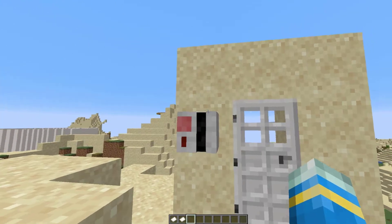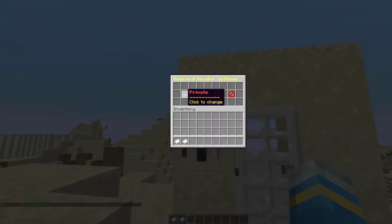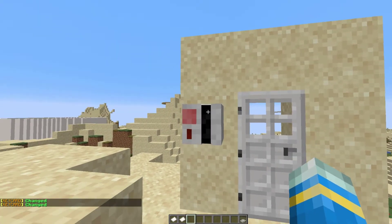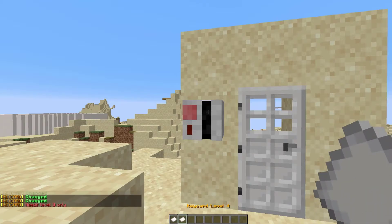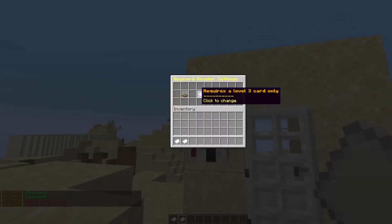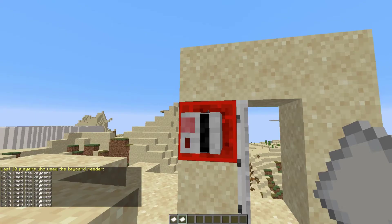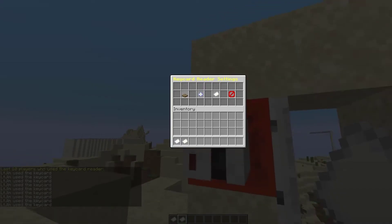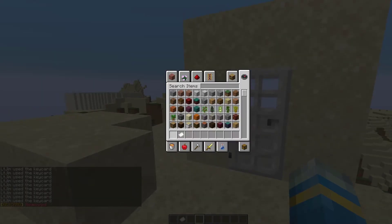If you go up to it and hit shift and right click, it'll bring up a GUI. The first thing you can do is switch from private to public — do you want other people to be able to use it — and you can toggle that on and off. Then we have a requirement: do you want it to be level three only or level three or higher? Then you can click the log and that will show the last 10 players who used this key card, and finally you can remove it if you don't want it there anymore.